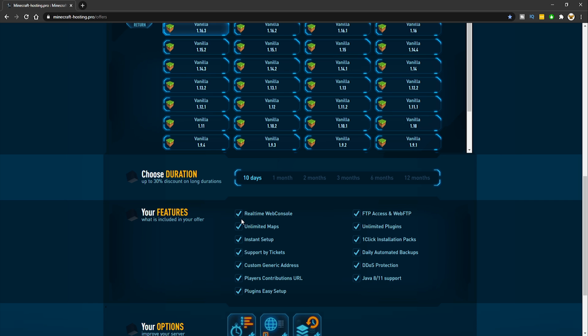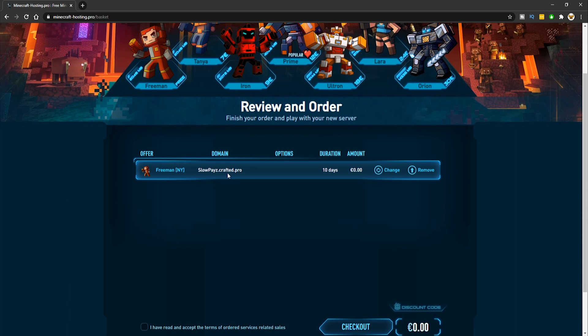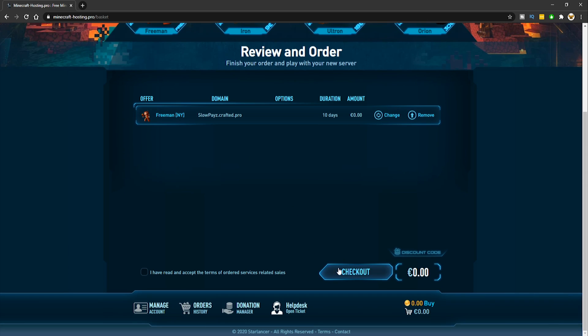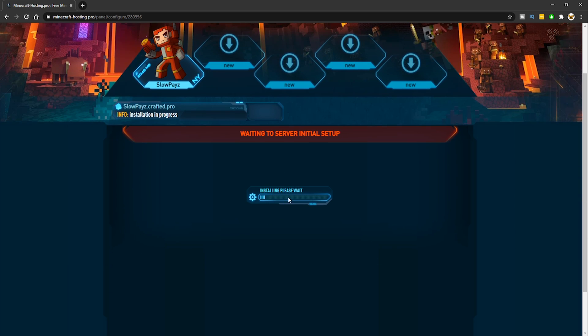Once you've signed up, click order and your server will be there waiting for you — just click checkout. Make sure you agree to their terms. Then wait for your server to be installed; it shouldn't take too long. You can also have multiple servers — up to five with this hosting, so you could have one for friends and one public server.